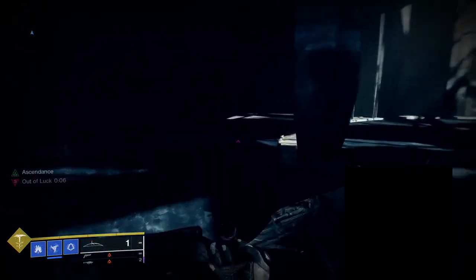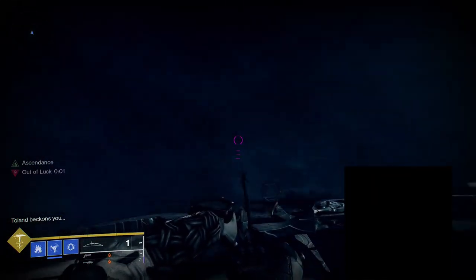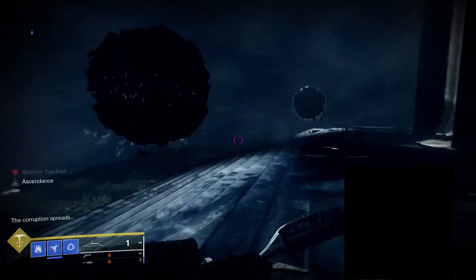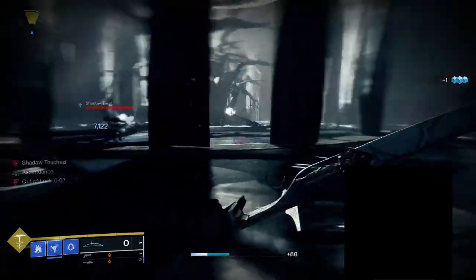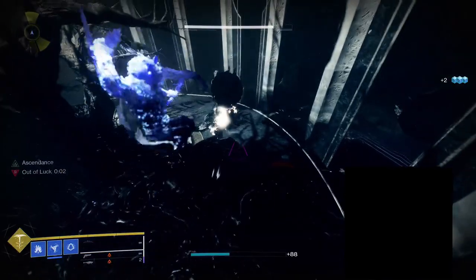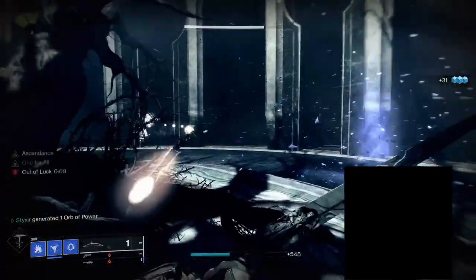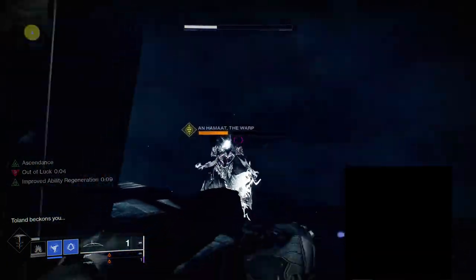You're going to want to trigger the Toland that's down here. Waiting is important for a lot of this. Also worth mentioning — you can jump all the way down here from the start of the Ascendant Challenge if you don't care about the eggs at all. You can jump all the way to the bottom using Shatter Dive, using Ballistic Slam, or I imagine Icarus Dash and sword flying could also work.